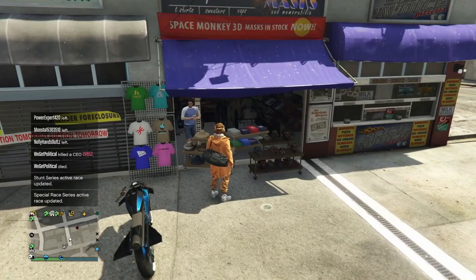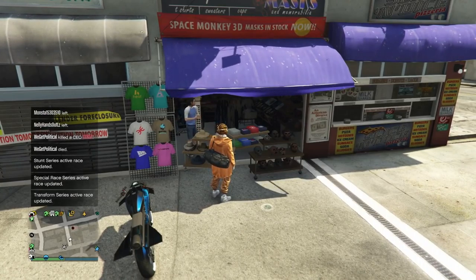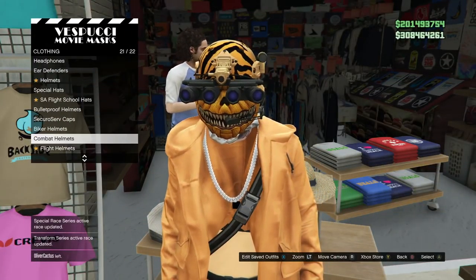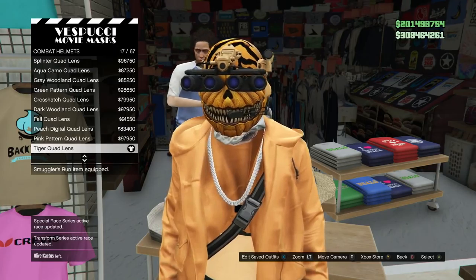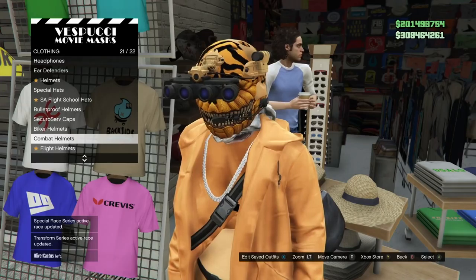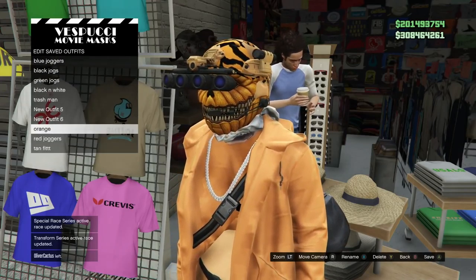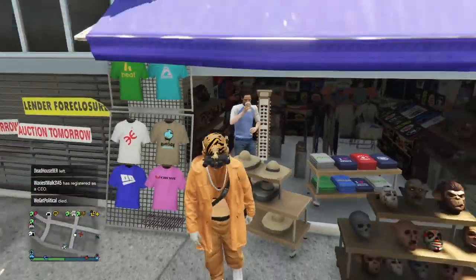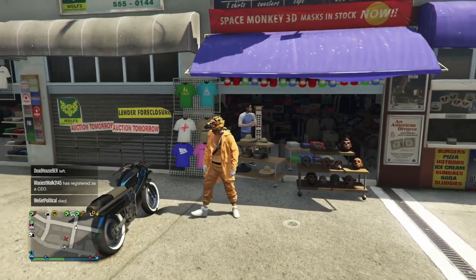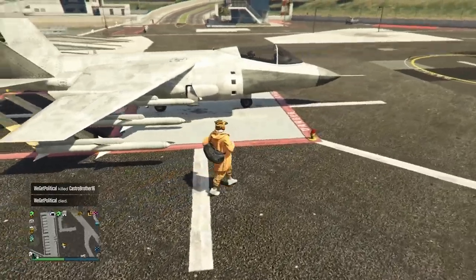Next glitch - this one's completely solo too. This is how you get night vision in any aircraft you want - any Pegasus aircraft. Go ahead and go to the mask shop, go to the hat section, go to combat helmets, and put on any of the quad-lens helmets. Save it onto an outfit. I already have this quad-lens helmet saved onto my Halloween pumpkin outfit. Make sure you guys have one saved onto an outfit.